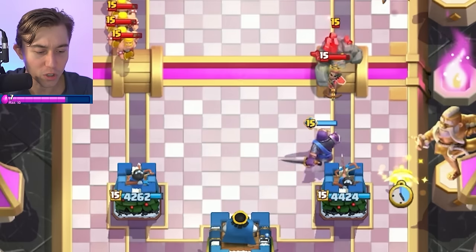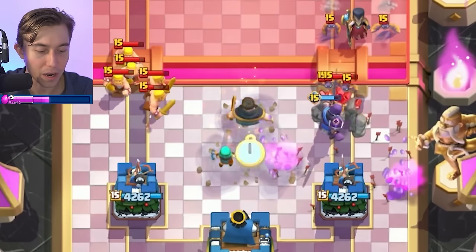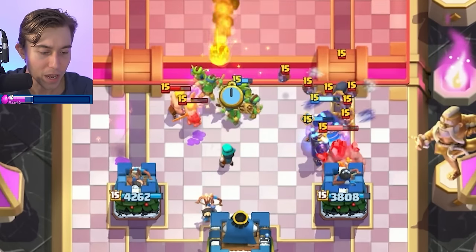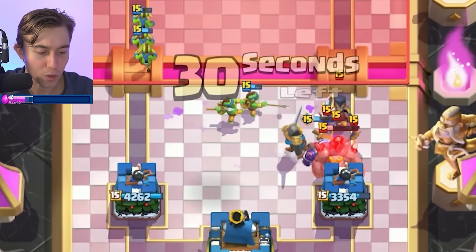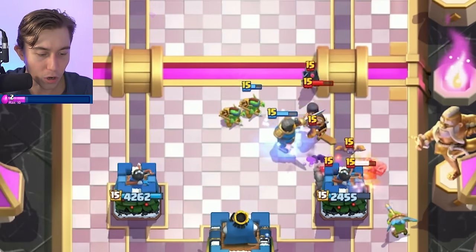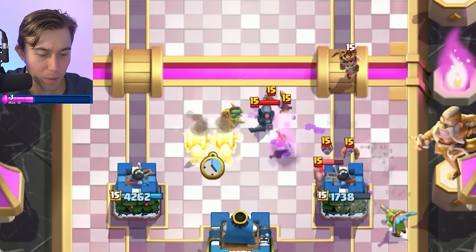I'm going to go for a Dark Goblin here. We're able to lock onto the Princess, and then we can go for Rascals in the middle after he Arrows. We can go for Goblin Gang on top of most of his spam, then probably get away with the Knight as well. We just want the Spear Goblins to finish off the rest of his little bats. We can also go for Wallbreakers to kite the Mini P.E.K.K.A possibly.